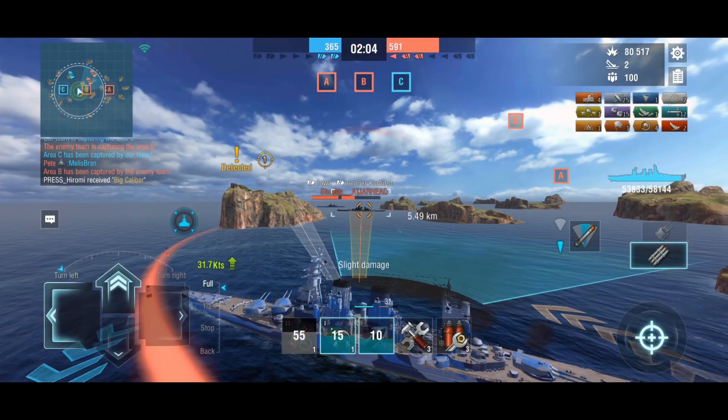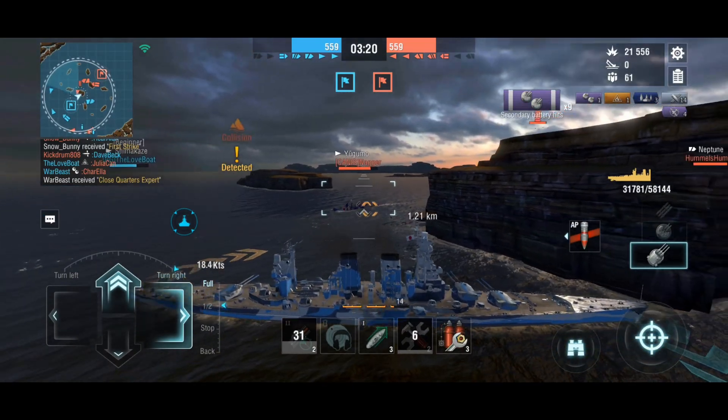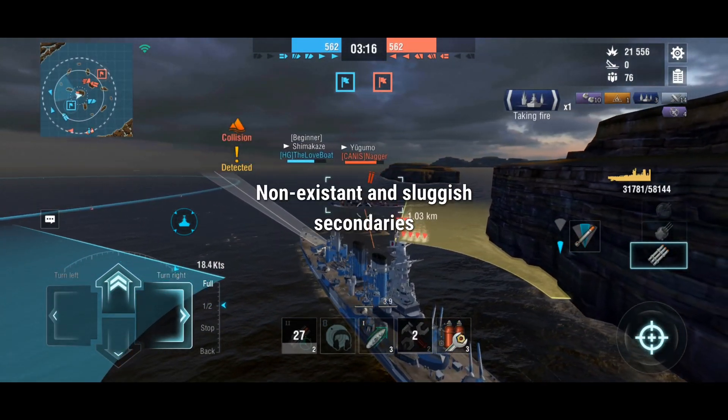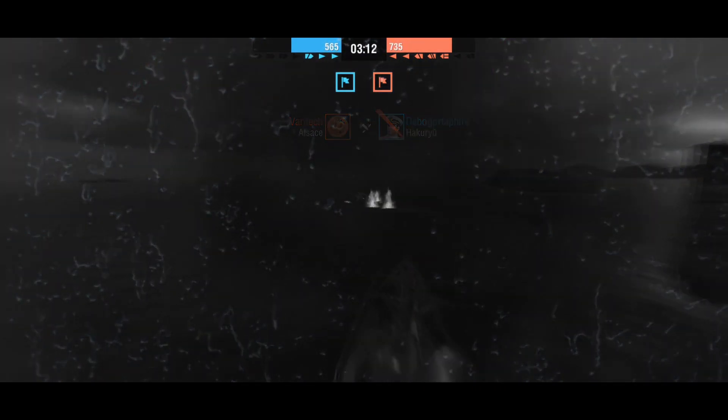If you are against a destroyer, you kite and pray that someone helps you. You have no defense to take them down, because your torpedoes are deep water, your secondary armament is lackluster, and your main guns have poor dispersion at close range.